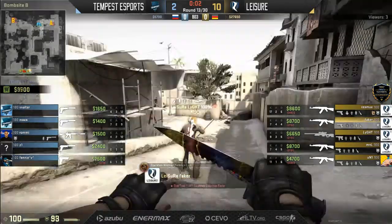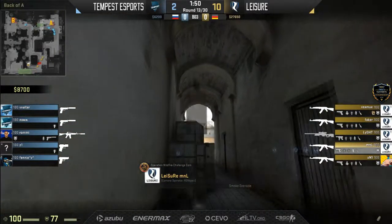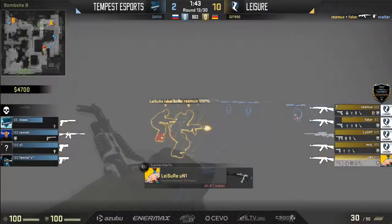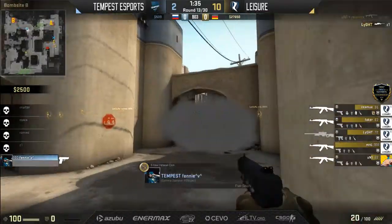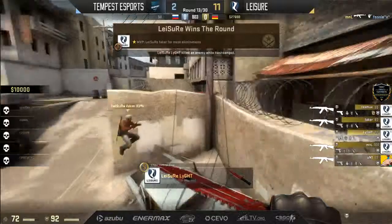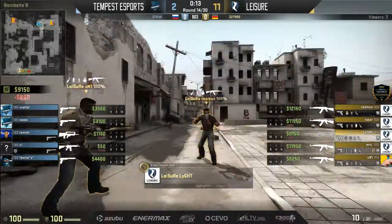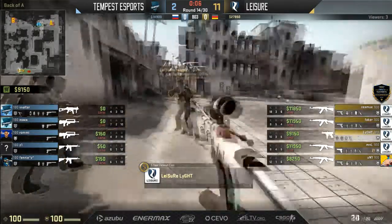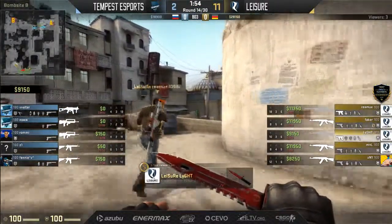Double digits for Leisure. They go long every round. At least no nade stack but it looked like they were trying a flash play — that did not pan out anywhere near what I was hoping for the Tempest side. Maybe if they start that with a nade stack it comes up with different results — they're kind of peppered before they come through. Eleven now for Leisure. Every time at long, it's fast right away. Leisure rushing out long and Tempest should know this at this point.